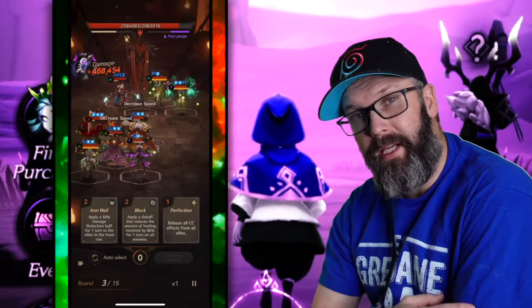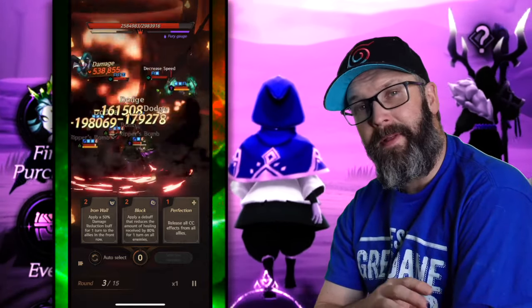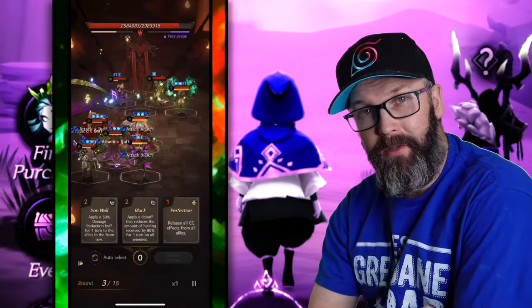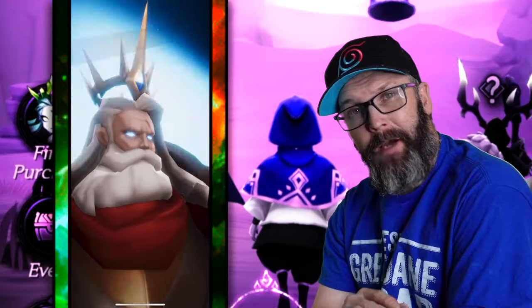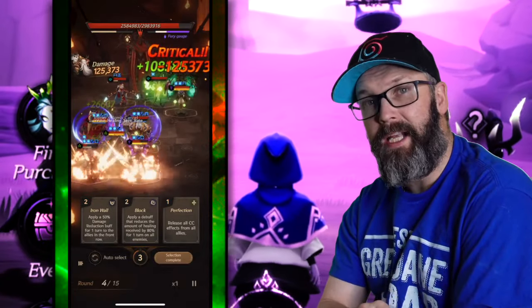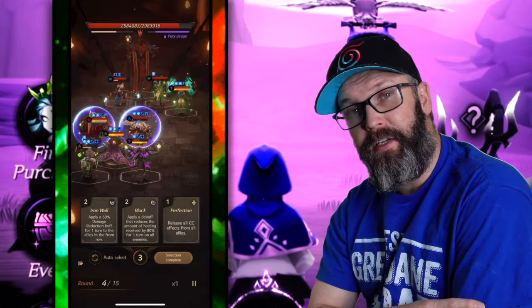Dark Storm will summon a dark storm attacking all of your heroes, and it gives a 25% attack buff to all enemy heroes. So if you have the buff that removes all enemy buffs, that might be a good one to hang onto. Once you see the fury meter filled up, wait for them to pop the fury first and then cast it afterwards.